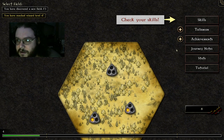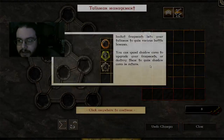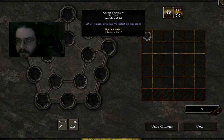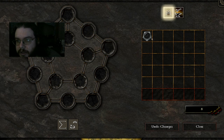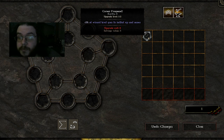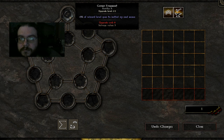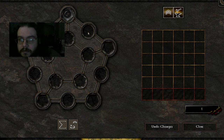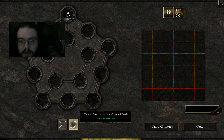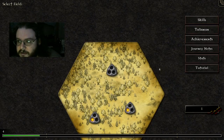We went up like three levels there. We got a bunch of achievements, got some talisman pieces, which we can go ahead and upgrade once. 5% of wizard level goes to initial XP and mana - that's a pretty good one to get right off the bat. You get all kinds of different upgrades and you can put them in this, and then upgrade the pieces.